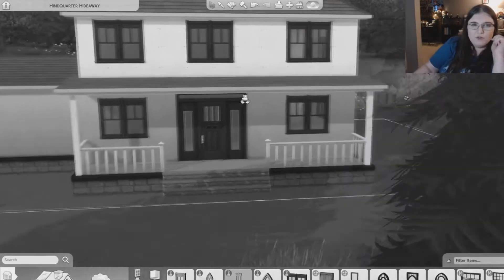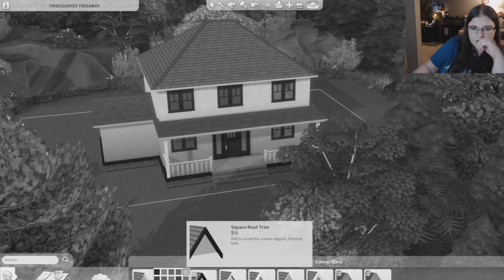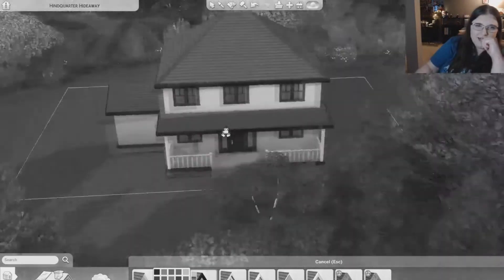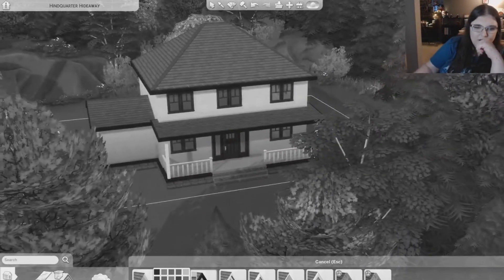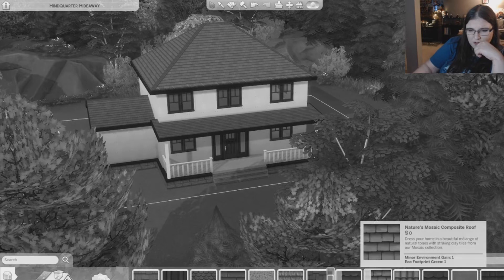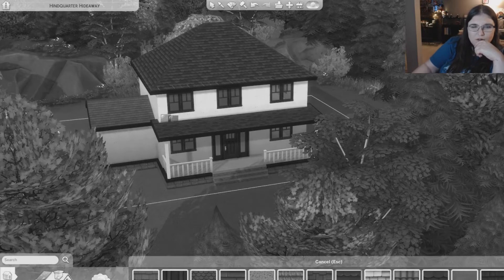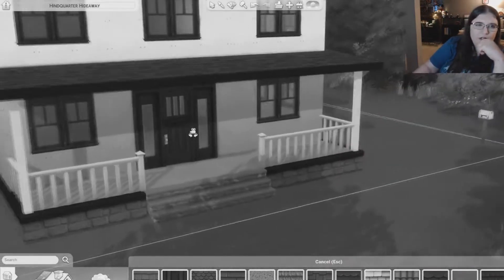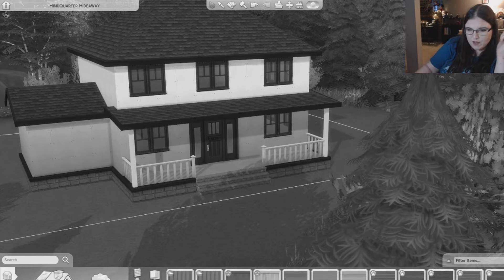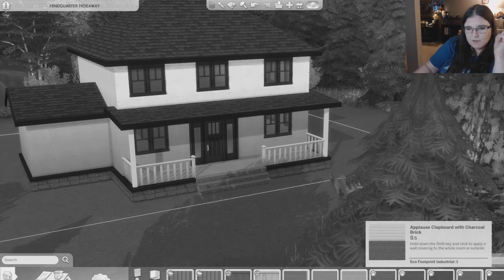We're doing a pretty dark kind of accent to the exterior, so we're going to go dark there. And then as far as roof color is concerned, let's go dark on the roof as well - I think that'll look nice. And then for the exterior of the house we'll want to go light.